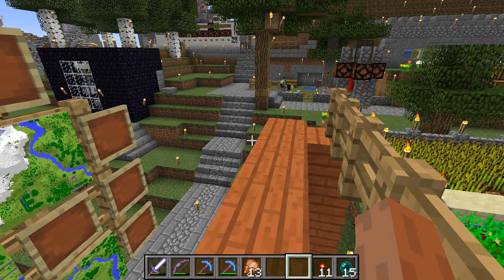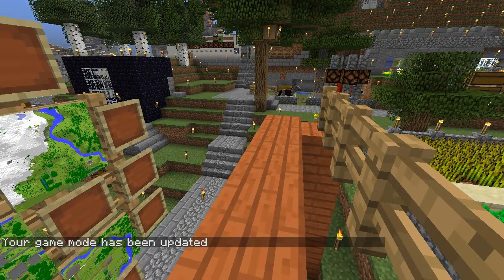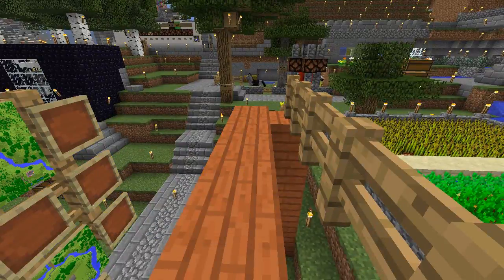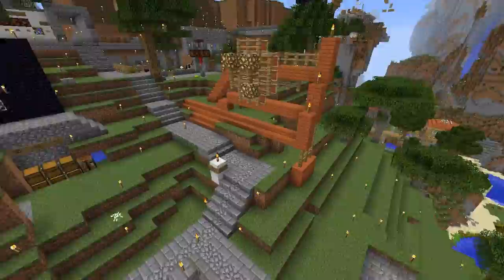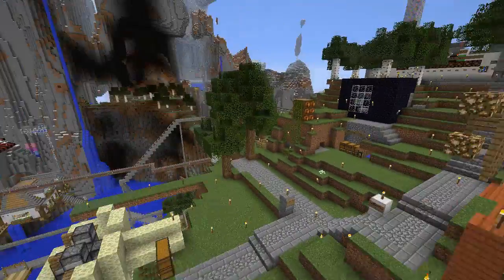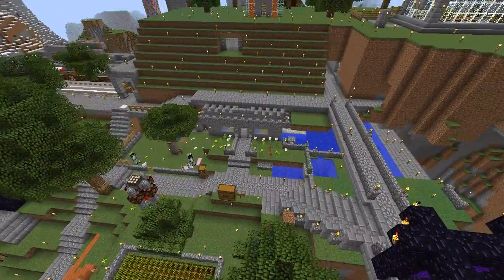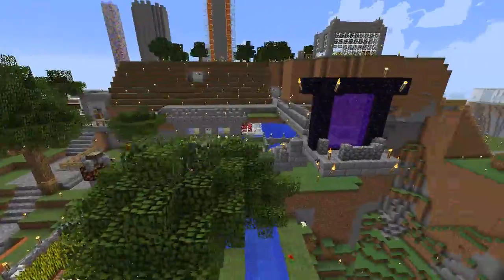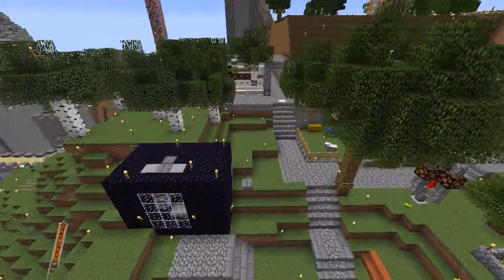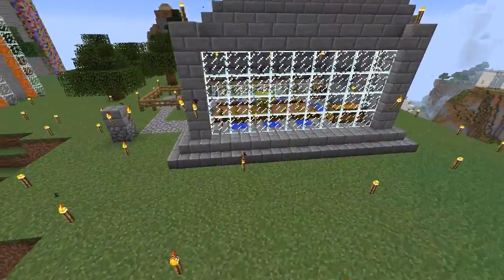I'm going to go into spectator mode now. You can see I seem to have disappeared — I'm just a transparent head at this point. This allows us to fly around, but more than just flying like creative mode, it lets you fly right through things and see through them. Here's what our spawn looks like from the air. There's our little spawn shelter with crafting inside. We've got our main portal to the nether, this map, a chicken cooker, a basic rail station, someone's house up here, and a melon farm.